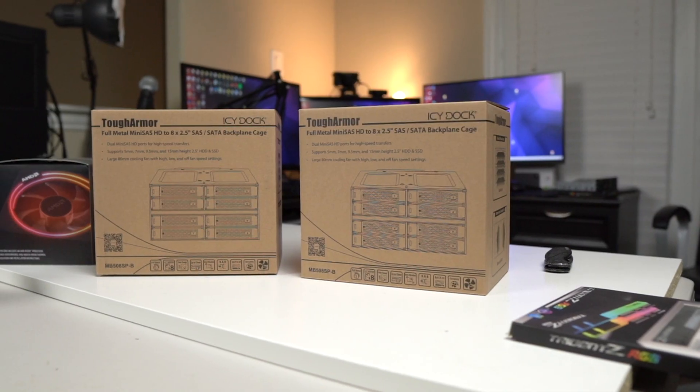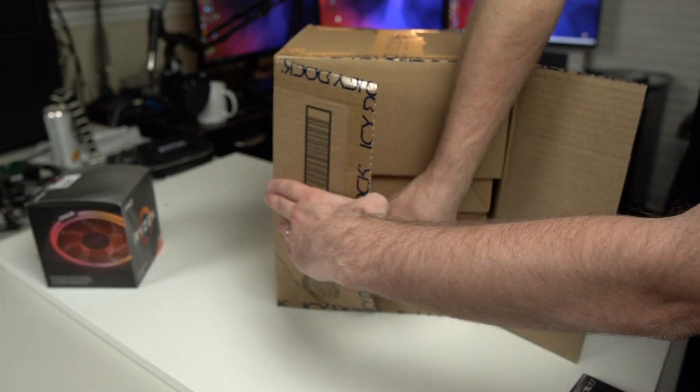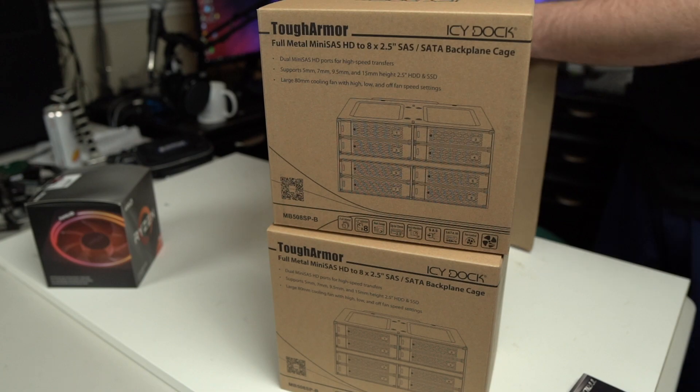So I was looking through the internet and I found a company called ICDoc. I've got a link down below so you can check out some of the products they sell — if you've got a custom enclosure or any particular type of storage device you need to fit into your computer, chances are they've got an enclosure that fits your needs perfectly. Going through the ICDoc webpage I found a product that struck my fancy: the MB508SP-B. It's able to hold eight 2.5-inch drives from 5mm to 15mm tall and only takes two 5.25-inch external bays. I sent ICDoc an email and they were able to provide me with two of these units for evaluation.